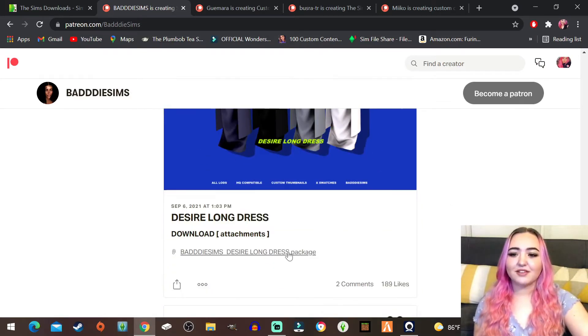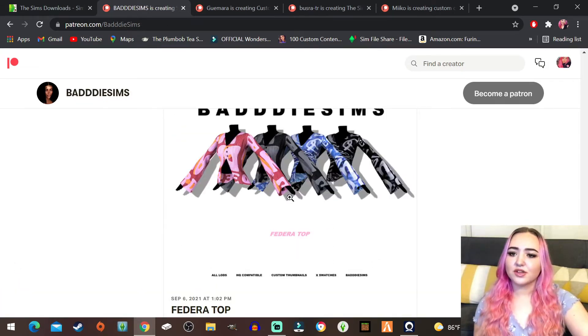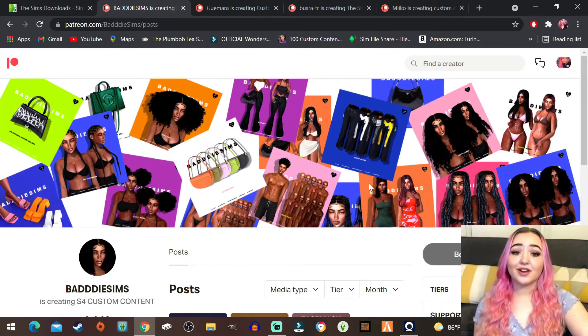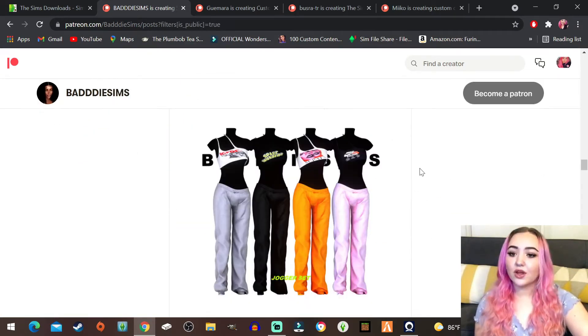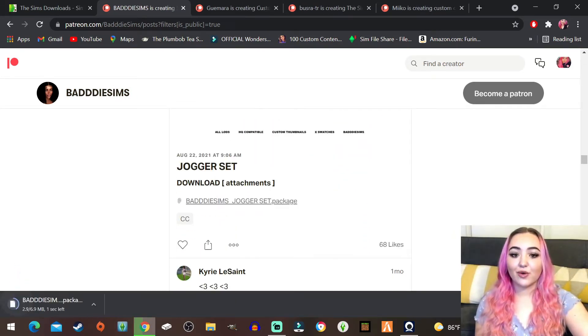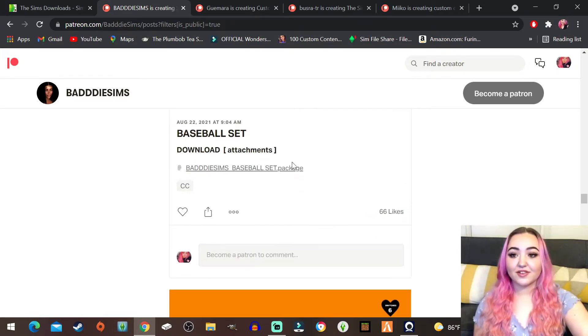I'm excited to see those in game. This is interesting - I again don't like it but I'm gonna download it because I'm really curious what that looks like in game. Here's like a long sleeve sweater-type thing. A lot of the time honestly the majority of my CC is just because I wanted to see what it would look like in game. Oh here's this like slouchy lounge set which I actually think looks cute so I'm gonna get that.